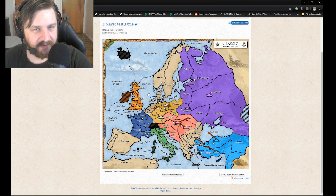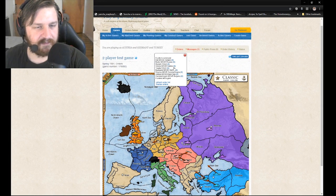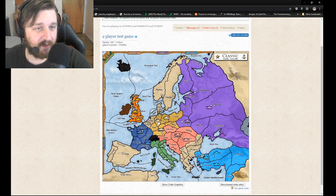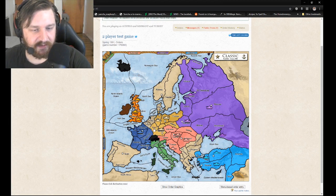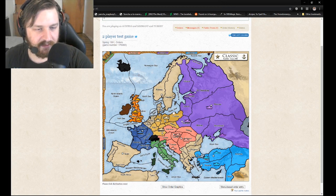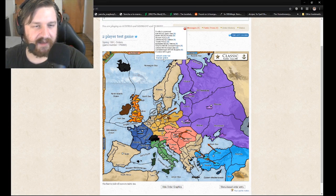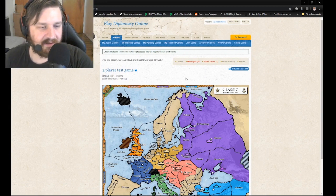When you are done with your turn, go up to Orders and click Finalize Orders — these are all the moves you want to make this turn. We still have 23 hours left but I'm going to finalize. Not everyone is done yet, so if I want I can still change these orders. Actually, he can't move there — it tells me right here — but I can move him to the Baltic Sea. Now the orders have been updated and I just go back and finalize the orders again.